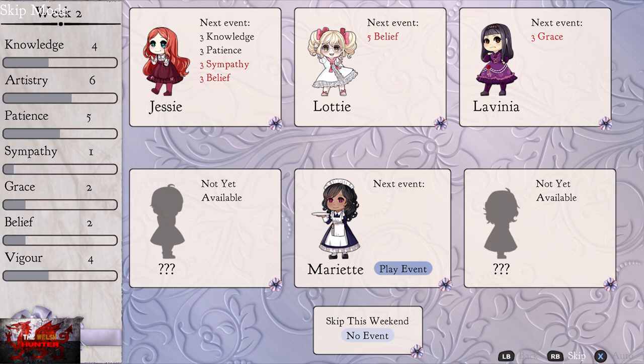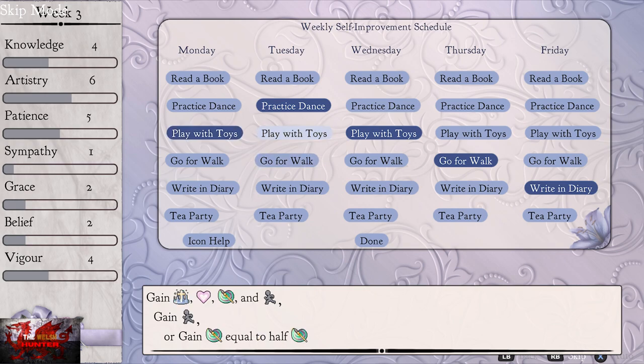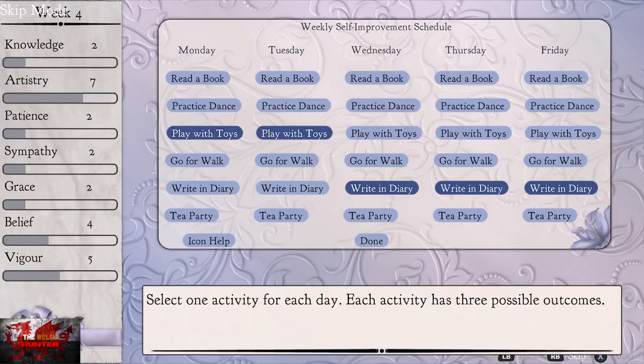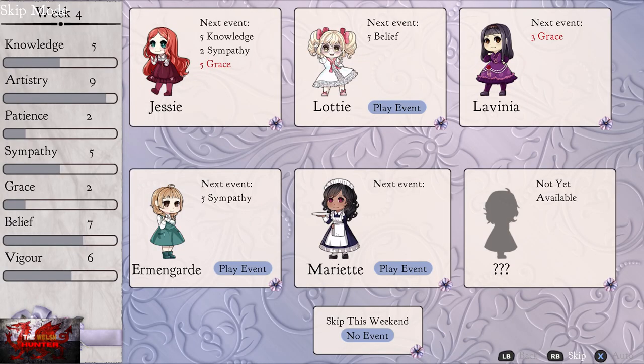Go down to Skip This Weekend and select No Event, because we don't want to be playing with any other girl — we only want to play the event with Jessie. Where it says Icon Help, just to the left of the Done button, that's where you can see what you need. If you click on Icon Help, it'll tell you what you need — so we need sympathy and we need belief. Just pick whatever activities have the most sympathy and belief. That basically gives Jessie all the sympathy and belief, and now we can play the event with Jessie.